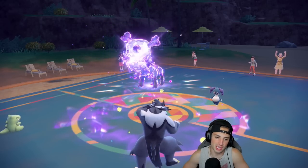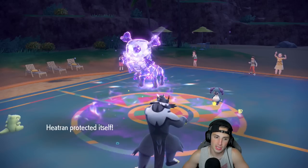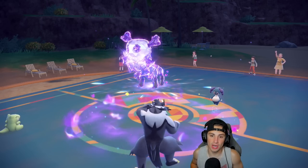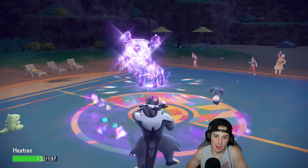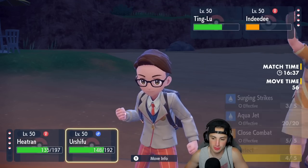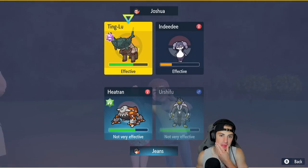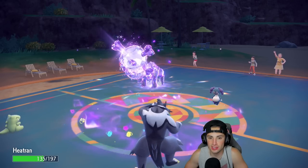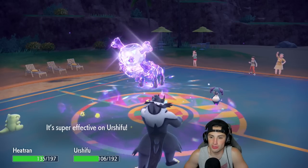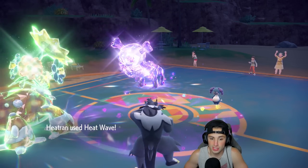Heavy Slam is going to fly and take out my sub along with Dazzle Gleam. Do I Close Combat into Ting-Lu? I might just Heatwave across the board. I want to chunk damage on Ting-Lu because once I KO them they're going to throw out their big guns, so I'm stalling out these turns. Gleam comes out and we're soaking really well. My sub goes out but Heatran's getting Leftovers HP back and we did KO Indeedee — could double protect next turn.